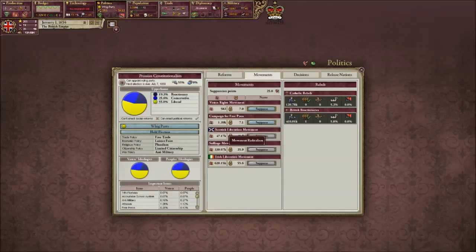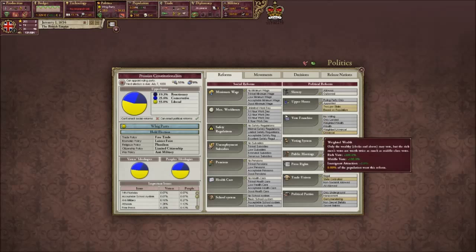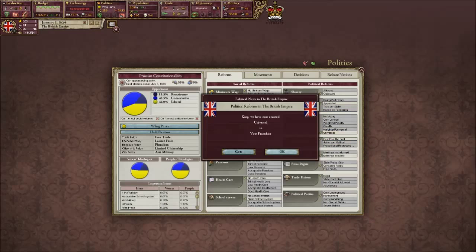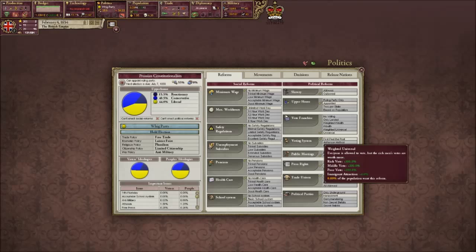Is there some sort of different movement? Suffrage - do they want universal voting? I might as well just give them the full vote. The weighted universal is everyone is allowed to vote but the rich men's votes are worth more. Universities - everyone's allowed to vote and it's all equal.